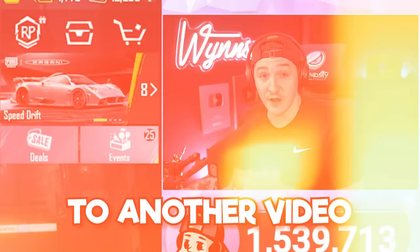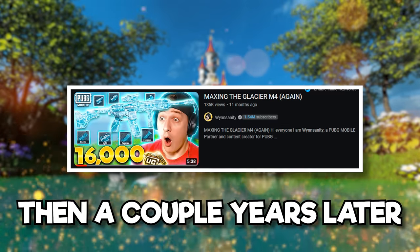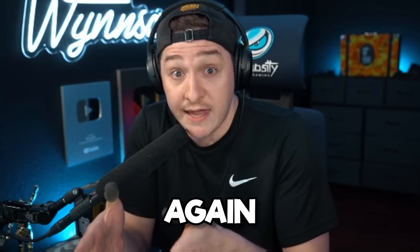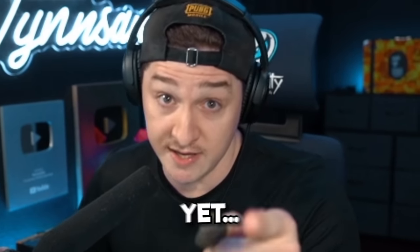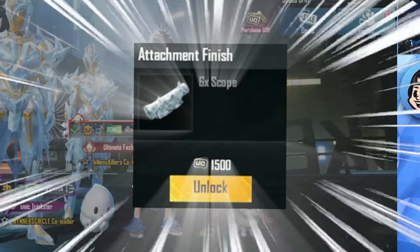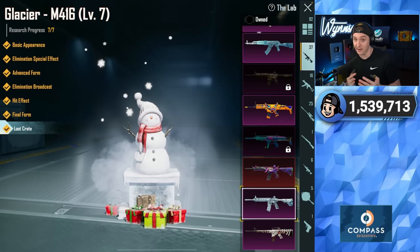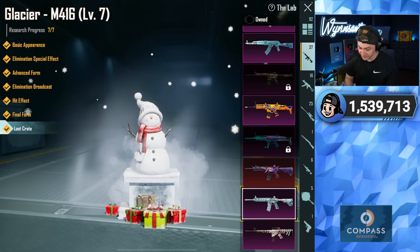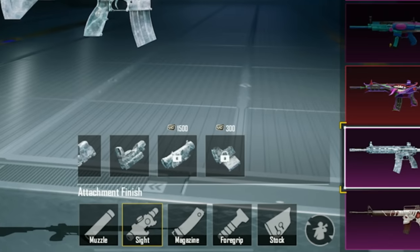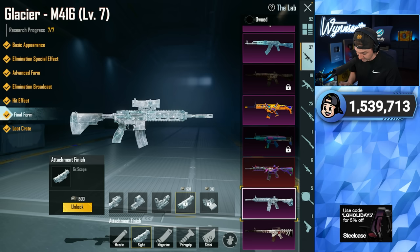Yo, what's going on guys, this is Win and welcome back to another video. So long ago we maxed out our Glacier M4, then a couple years later PUBG Mobile brought the scope skins and attachment skins, so we ended up maxing our Glacier again. But they are not done yet — something the entire community has requested was the 6x scope, which we all know is one of the most popular scopes for assault rifles because you can dial it back to a 3x. If you guys saw the most recent update, they snuck it in — we have additional attachment skins for the Glacier M4!